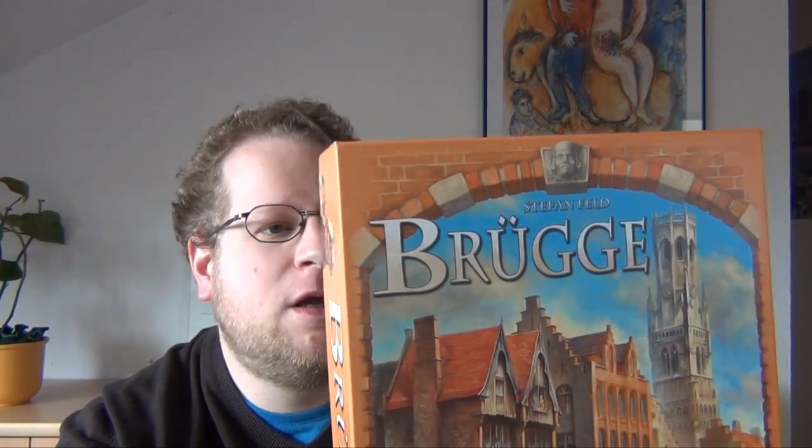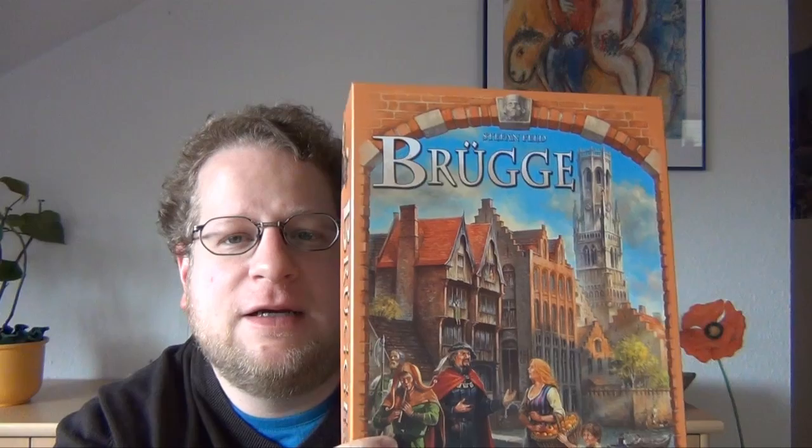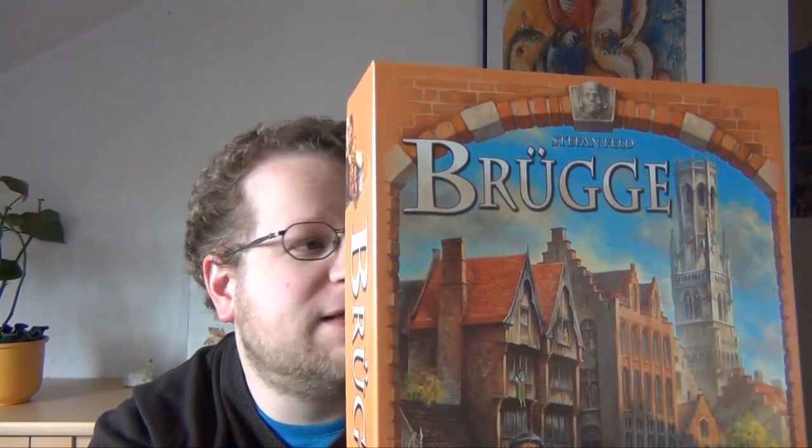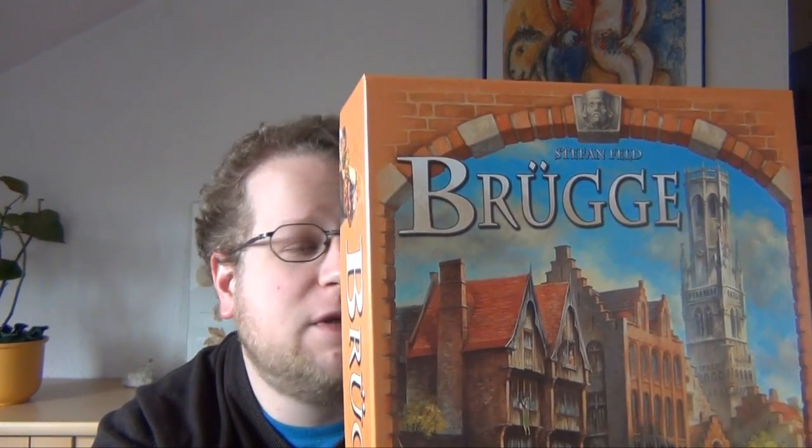Brügge — or Brugge, whatever it's called in all the different languages — is the second game from Stefan Feld to come out this year. This one is from Hans im Glück; this is the German version right here. I think Z-Man Games will put out an English version at some point. The game is language-dependent because it's basically a card game and there's a lot of text on the cards. The box says it's for two to four players.